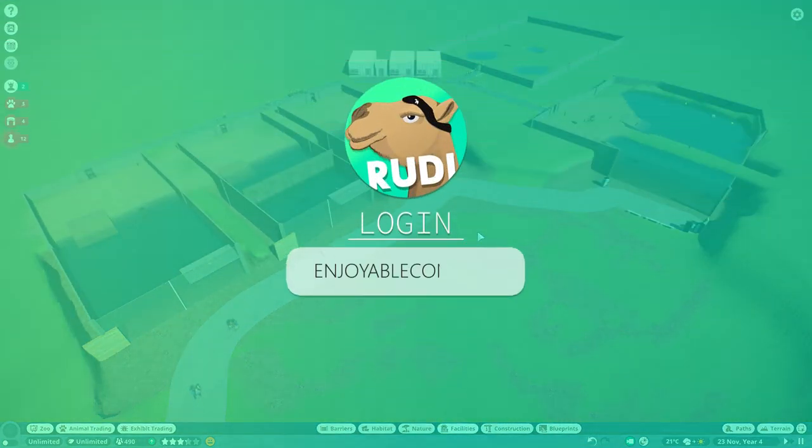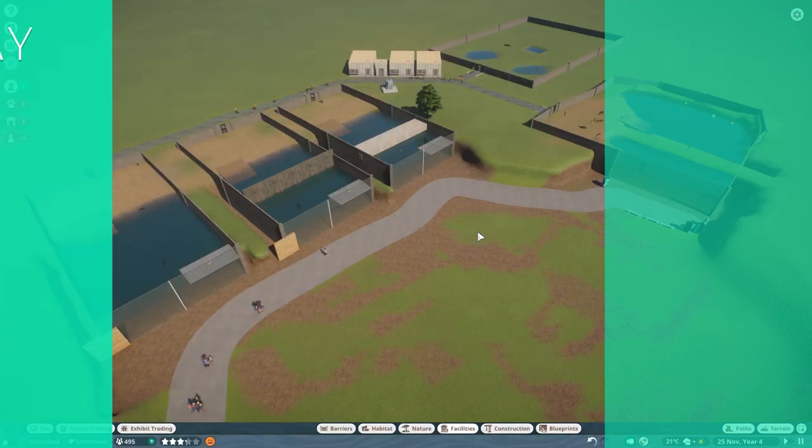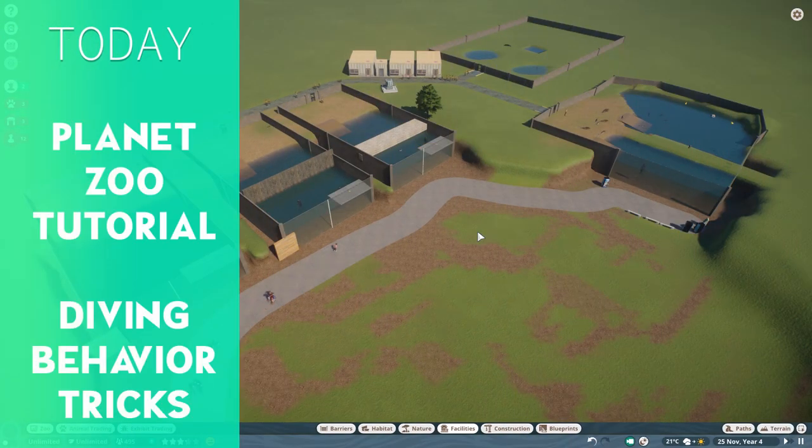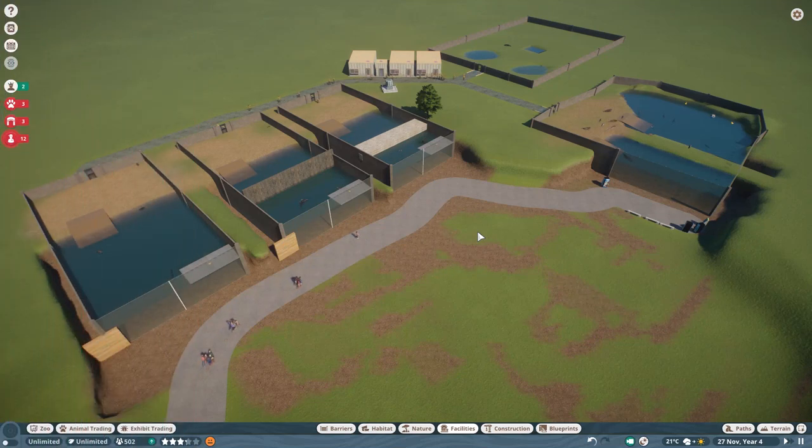Welcome everyone to this tutorial video. We are back in Planet Zoo with the Aquatic DLC, including the aquatic staff, and today we are going to talk about swimming and animal behavior. I have already done this for the normal animals and covered the traversable area and how the game functions in terms of animal behavior, so check the link in the top right if you want to see that.